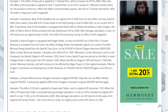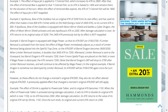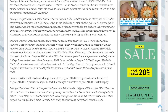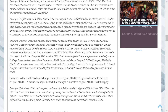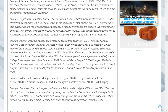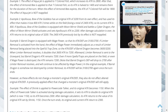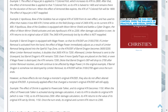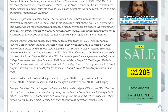Example 1: The effect of Aquajet increases Seven Colored Fish's attack to 2800. After that, Armored Bee halves it to 1400 for the duration of the turn. When Armored Bee's effect expires, the attack of Seven Colored Fish will be 1800 — the effect of Aquajet is not reapplied. Example 2: Apollousa, Boat of the Goddess has an original attack of 3200 from its own effect and has lost 2400 attack total, so its current attack is 800. If equipped with Moon Mirror Shield and it battles Cyber Dragon, the effect sets Apollousa's attack to 2200. After damage calculation, its attack returns to 3200, and the previously lost 2400 is no longer reapplied.